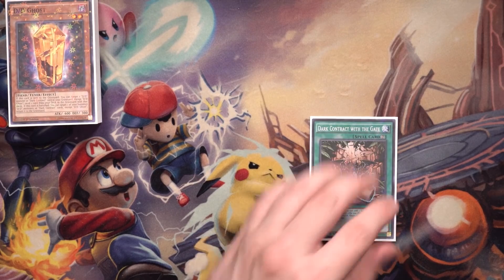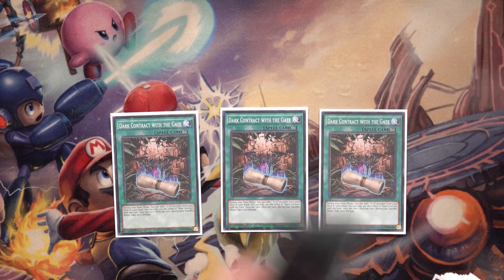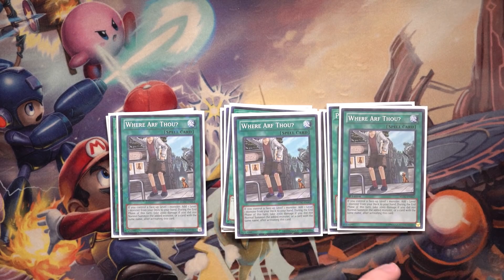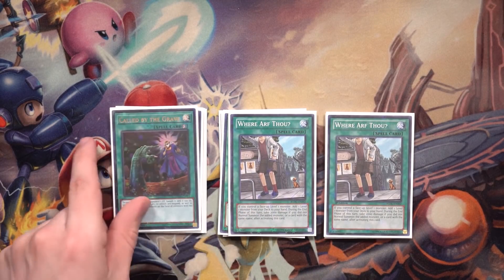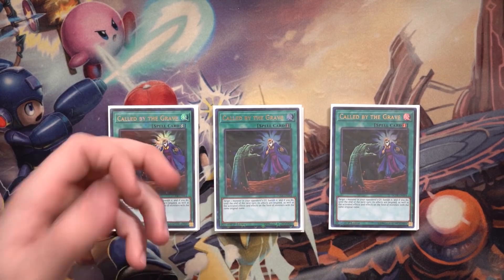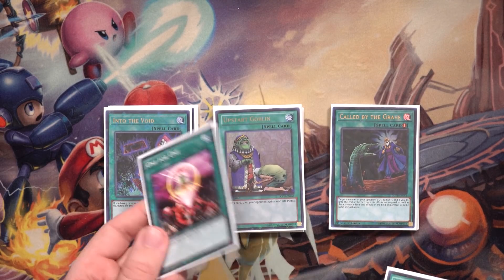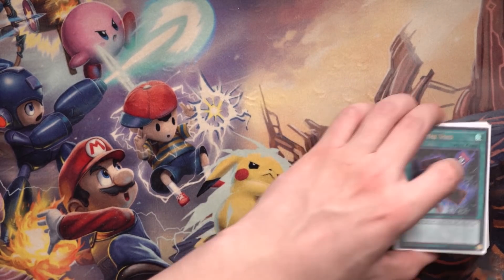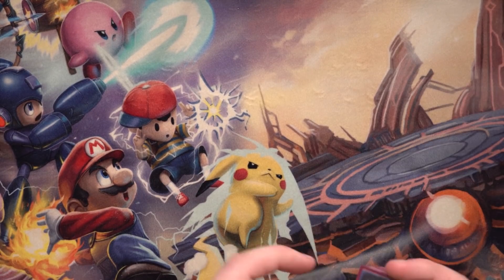Moving on to spells: three Dark Contract with the Gate — I really hope this card gets a Super Rarity bump someday. Three Allure of Darkness. Three Pot of Desires. Three Where Arf Thou, an incredible extender that searches Lamia, Necro Slime, and Kepler. Three Call by the Grave because we lose to hand traps like Ash Blossom, Droll & Lock Bird, and Ghost Ogre. One Into the Void, one Upstart Goblin, and one Dark Contract with the Swamp King, which could be replaced with Dark Contract with Eternal Darkness, the Valkyrie, or Foolish Burial.